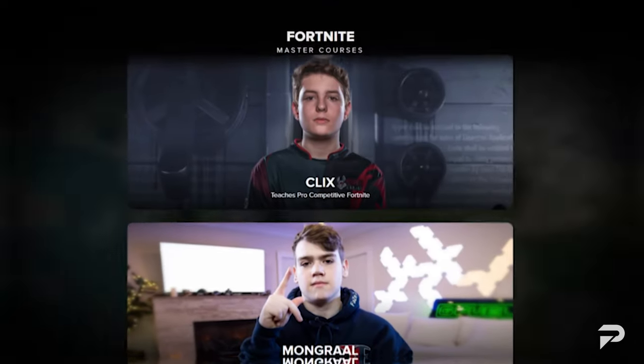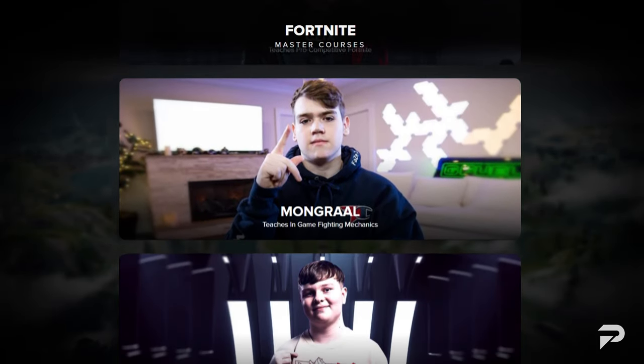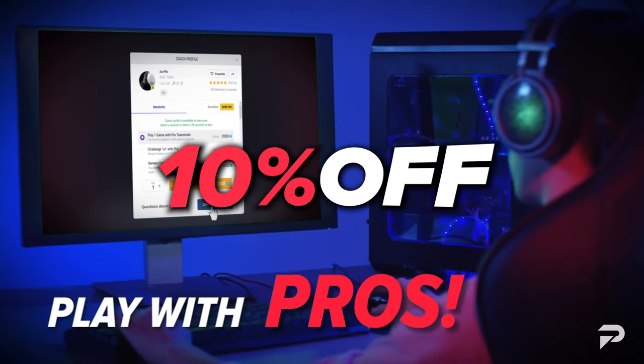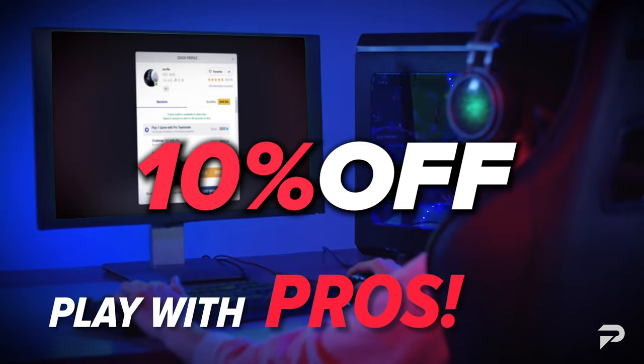If you're serious about improving, head over to proguides.com where you can access all of our courses and bootcamp content for only $7.99. And if personalized coaching is more your speed, you'll get 10% off any session with any of our pros.